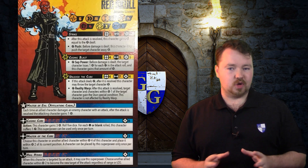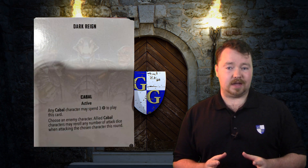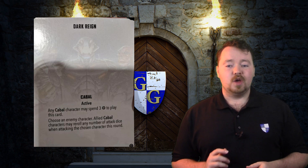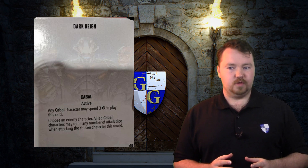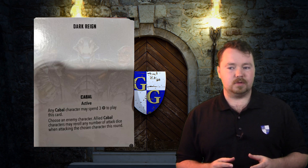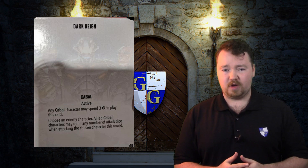Because Red Skull is our sole leader for the Cabal, I want to take a quick look at the team tactic cards for the Cabal. The first one is Dark Rain — it is for the Cabal and has the time frame of active. Any Cabal character may spend 3 power to play this card. You then choose an enemy character and all Cabal characters get to reroll any number of attack dice when attacking the targeted character until the end of the round. This card is basically model removal, especially since it will be used in later turns where there's a bit more stacked-up power. The downside is you need to be running a pretty high number of Cabal members to make it worthwhile.